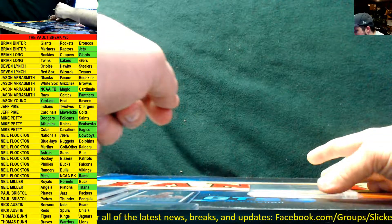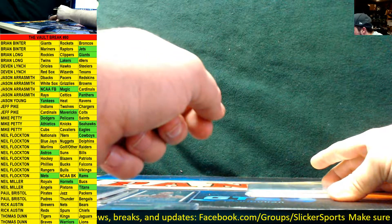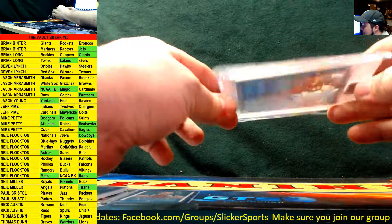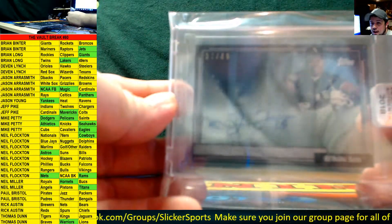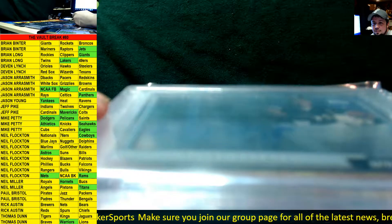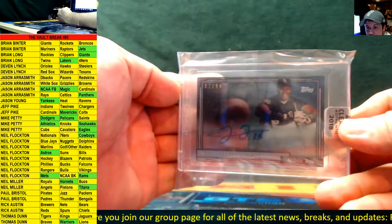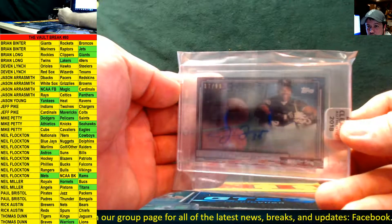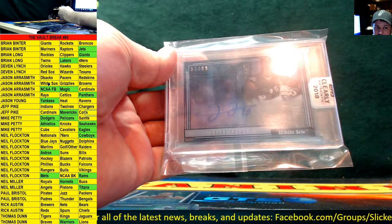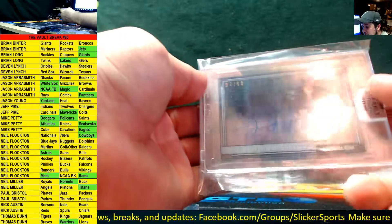And last, and certainly not least — here we go guys — a very cool card: clearly authentic on-card auto for the White Sox, Frank Thomas, numbered to 99. It's kind of hard to see but there we go — Frank Thomas on-card auto for the White Sox, numbered to 99. White Sox — Jason Aerosmith. Nicely done buddy, nicely done!